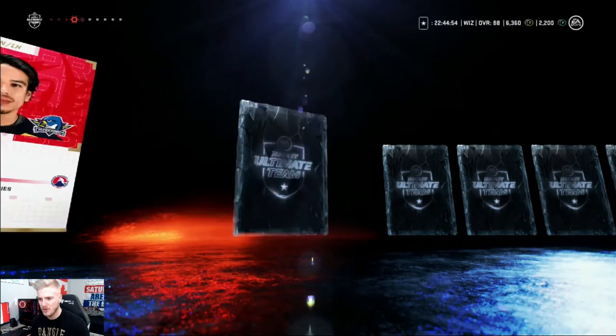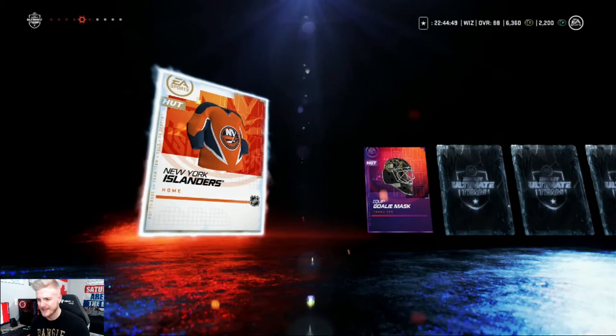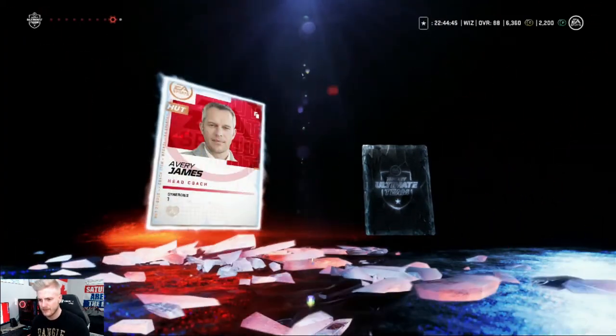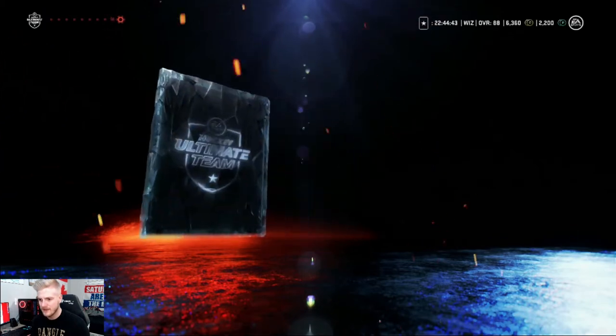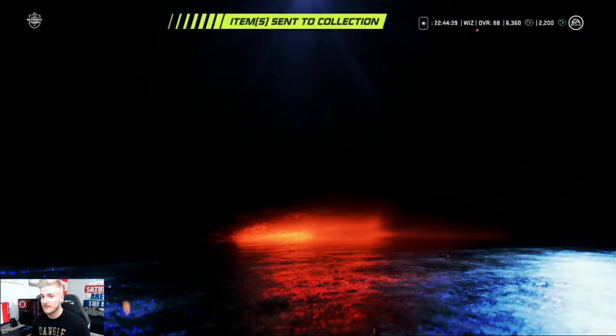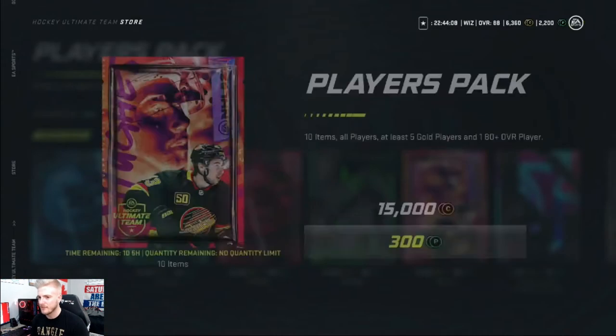I'm gonna open up a premium pack as well. We're just gonna keep going down the list, minus the customization ones — I don't really need any of that. Devils, Bulldogs, Devola Nolan, Islanders — it's kind of a weird jersey, kind of ugly to be honest. Craig, Rank, Ryan, Unon — absolute awful pack again. We are getting zero luck at all. I think we're gonna open up another players pack — the best opportunity to get some good players.